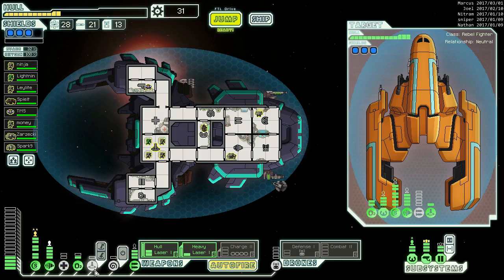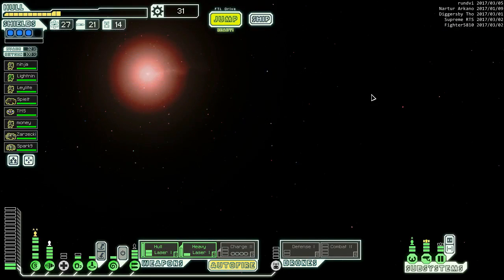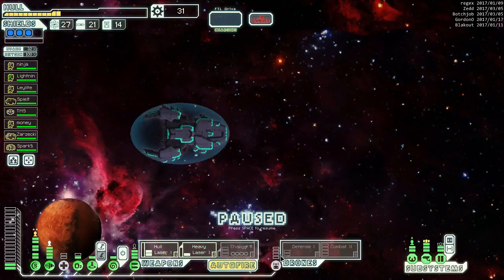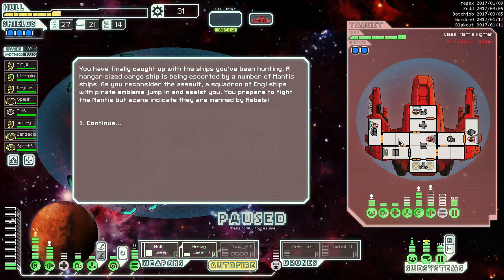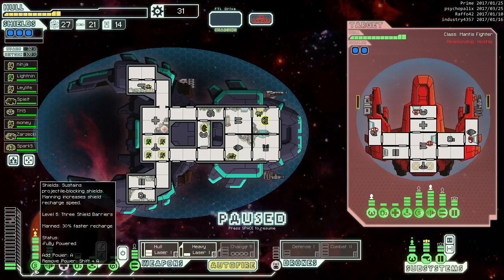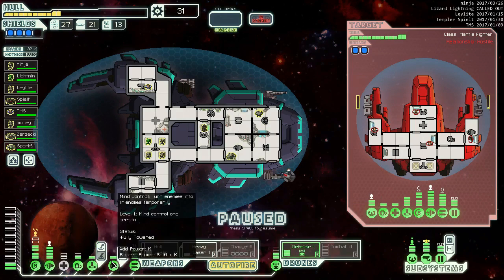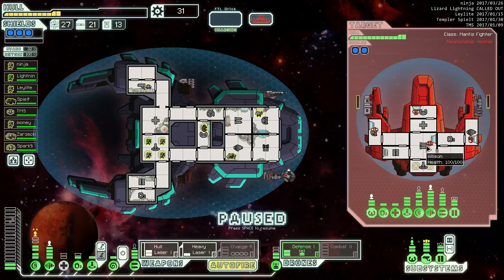Now I'm definitely thinking weapons - definitely thinking getting this charge laser up, which is going to take three weapon units, or at least one more. We've got a three, a two, and a one weapon, so they're pretty easy to spread around. We only need one shield, so we can do that for the defense drone. And then we definitely want to mind control.